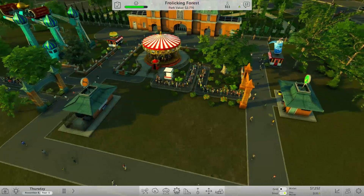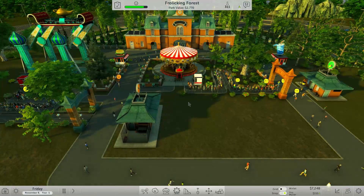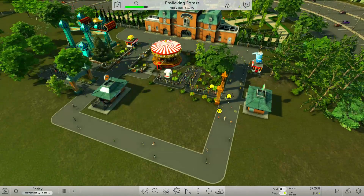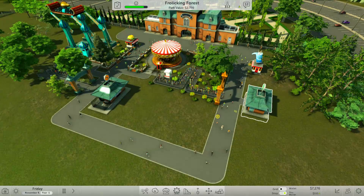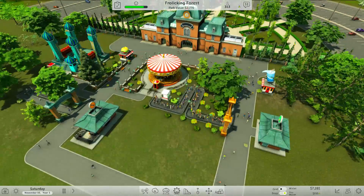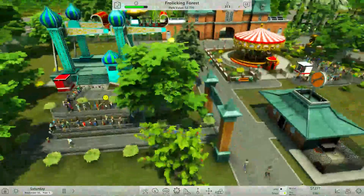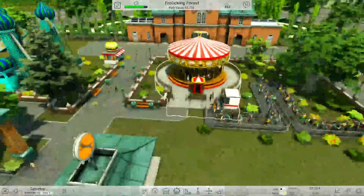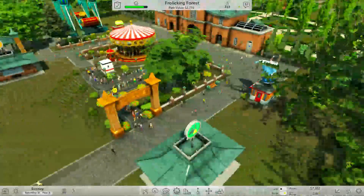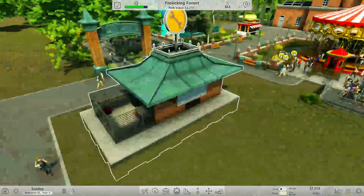Hello everybody, welcome back to RollerCoaster Tycoon World. We're back in our campaign park. From the first episode, we created pretty much what you see here: a couple buildings, a couple flat rides, some stalls, and some scenery around everything just to make everything look very pretty. I really like adding fences around my areas, and these archers give it a nice touch at the right entrances.